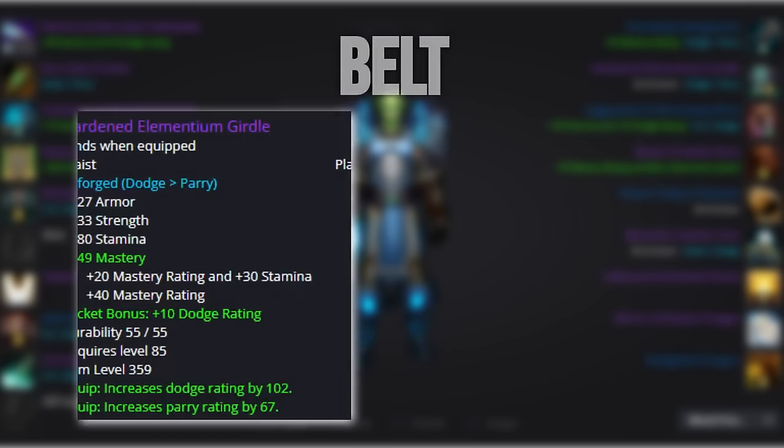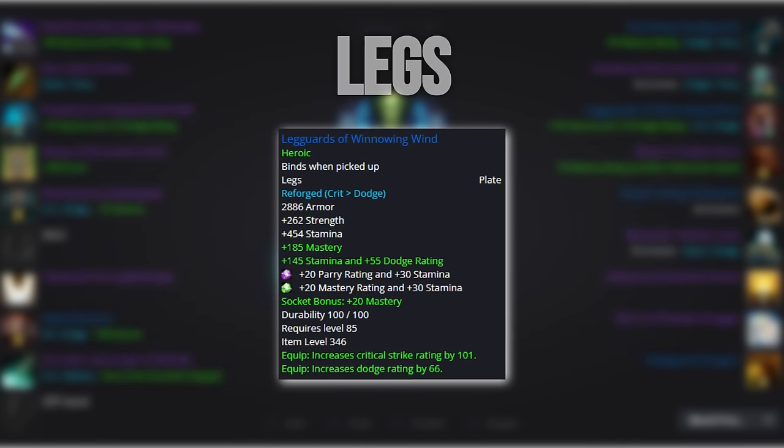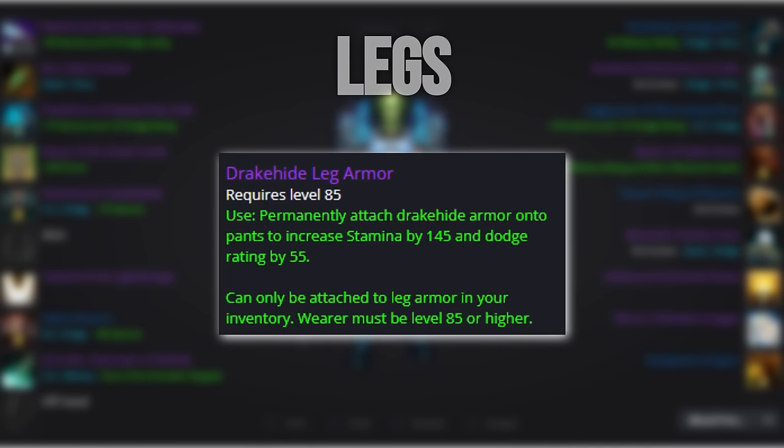For our belt, we want to go with the Hardened Elementium Girdle. If your wallet is not very happy with all of these BOEs, then you can go for the Belt of the Ferocious Wolf from Hydra Leg's Exalted. For our legs, we want to go with Leggings of the Billowing Winds. You can run with the Honored legs from Earthen Ring until you get them. We enchant the legs with 145 stamina and 55 dodge.